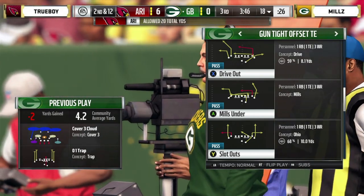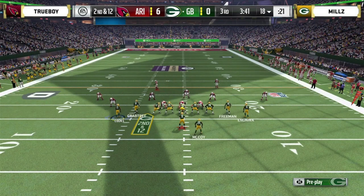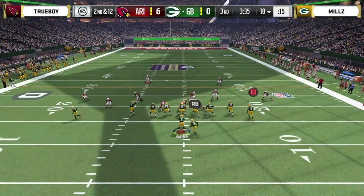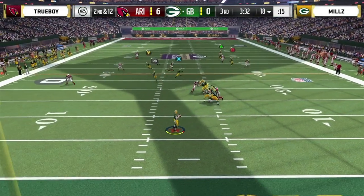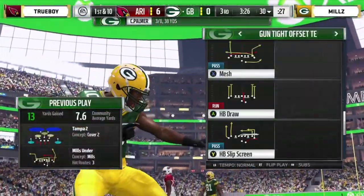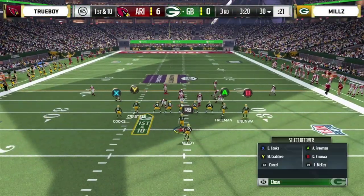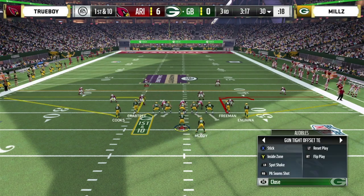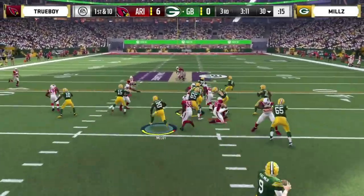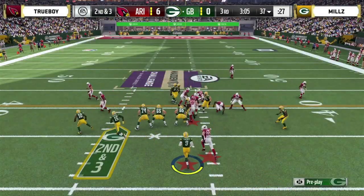McCoy — really been no running room for either of these guys. Second and 12. Stats show 18 yards for Mills on the ground, only two for Trueboy. Palmer with time, finds Brandon Cooks — that should be enough to move the chains. First and ten. That's what we call a mesh pattern — two underneath patterns running directly near each other, really difficult for zone defense to defend against. Palmer hands it off to Shady — Shady gets to the 37, best run of the day for Mills. Gets into a great second and short.